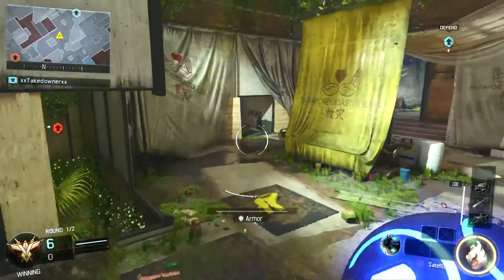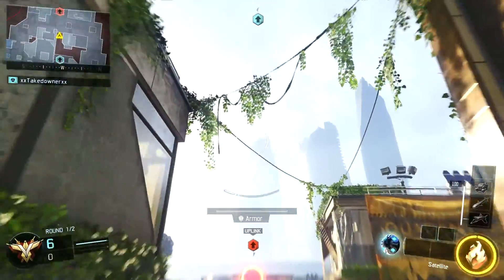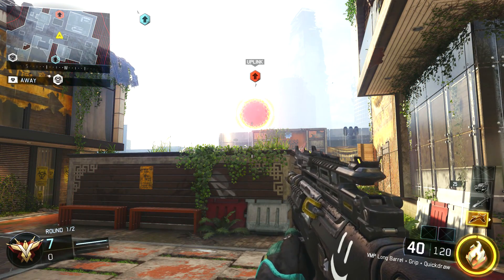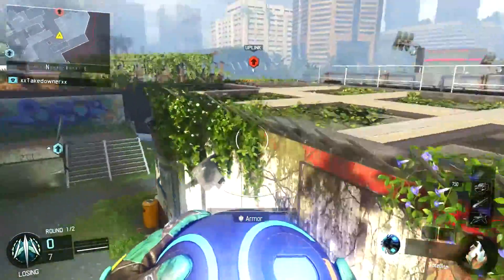For the third one, I jump up and wall run on the mid wall — you guys know the mid wall run. I boost up a bit, center my aim, and then throw the ball. This is kind of complicated but if you get it right it'll be really useful.